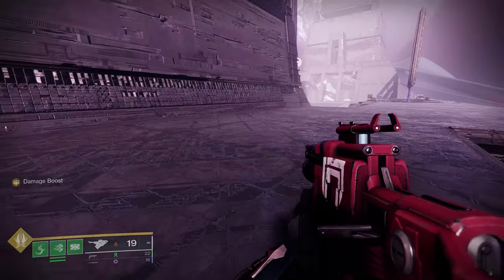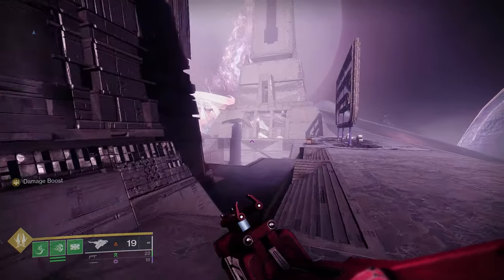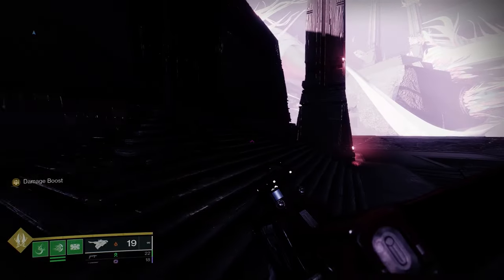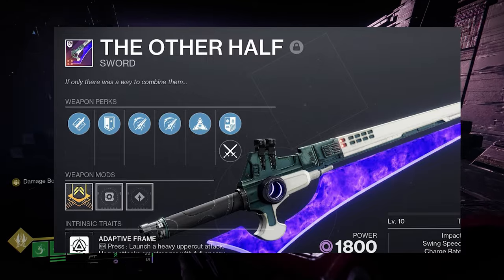It takes about 10 minutes solo without skating. But if you have a buddy to join you and help you swap characters, you can get the chest 3 times with a 15 minute time investment. All you need is an eager edge sword.